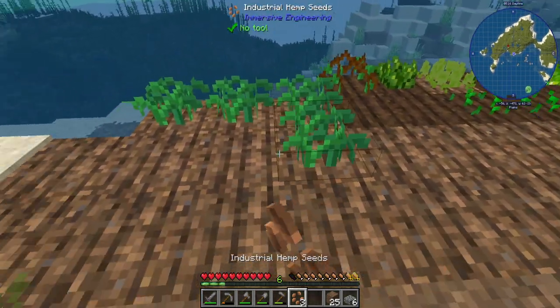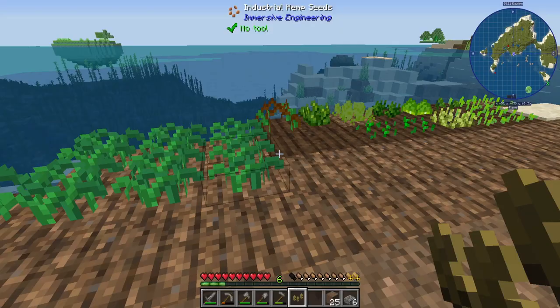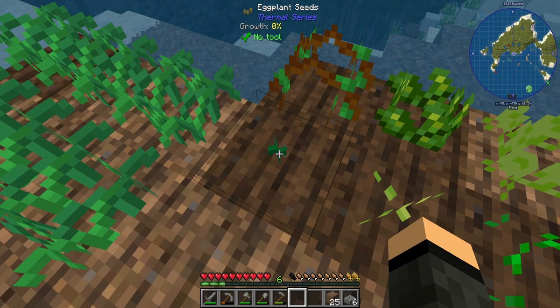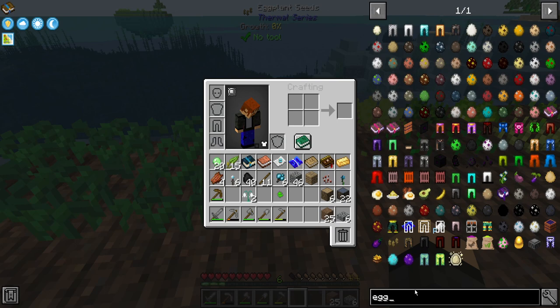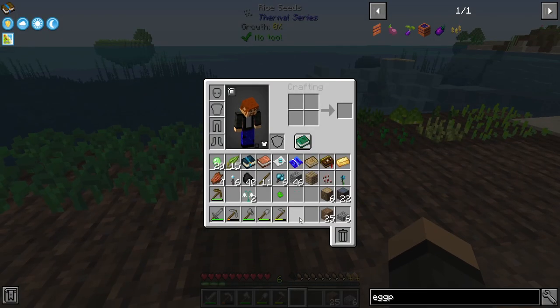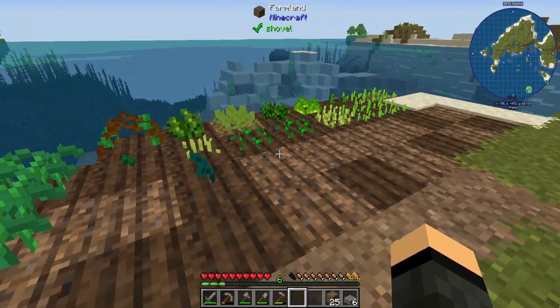All right. What do we got? Eggplant seeds from Thermal — really? Okay, cool. Rice from Thermal. I mentioned eggplant — I'm looking at that now too. How about we just look it up? Thermal eggplant. It doesn't look like it was gonna maybe grow into an adjacent spot like Pumpkin or Melon does — which it might. I'll leave an open spot for it, just in case.